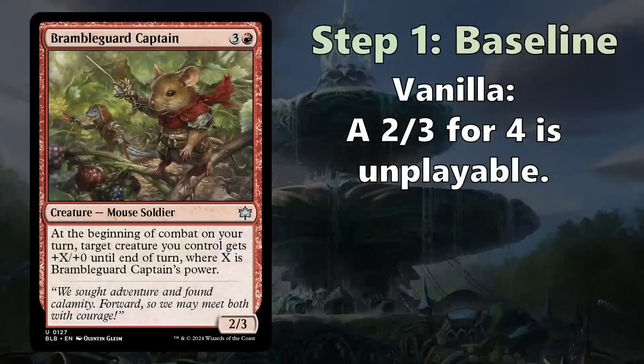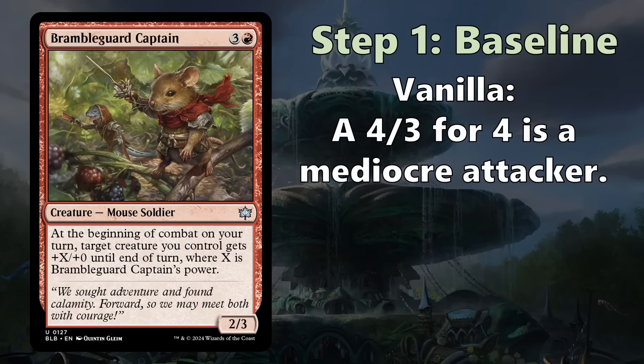We'll kick things off with Bramble Guard Captain and start with a baseline stats evaluation. As a vanilla 2/3 for four mana, it's unplayable, so its ability has to be relevant. Even factoring in the ability used on itself on offense, a 4/3 for four is a mediocre attacker, even if it was just a four-mana 4/3 that could only attack. So it's going to need a bit of a boost.